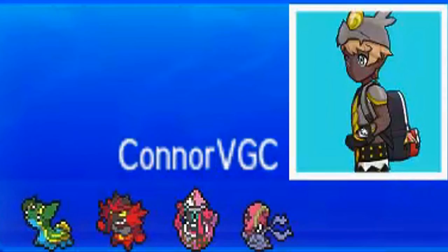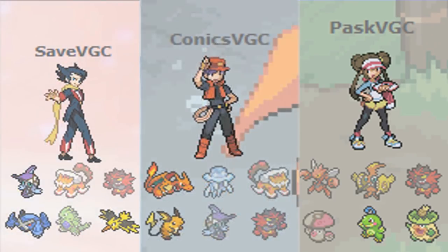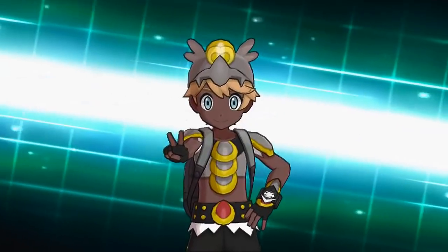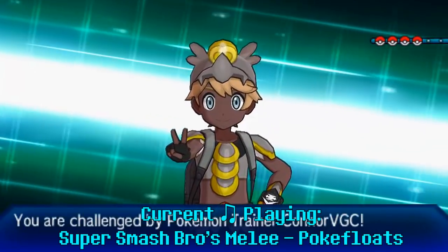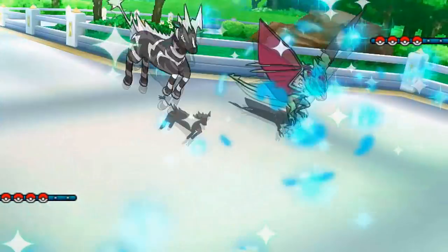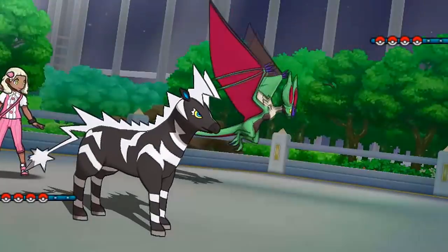Already my second opponent today, Connor VGC, has a very threatening team. He fits the stereotype of VGC players who have VGC in their name - they're always tryhards, though that's not a bad thing at all. My opponent has a Gastrodon and I have no Grass moves on this team, and Soak does not work against Gastrodon because of Storm Drain. So Gastrodon is going to solo my team. He also had Kommo-o but since I had Azumarill on top of Koko, it deterred him from bringing it.